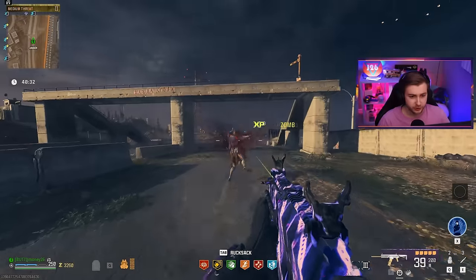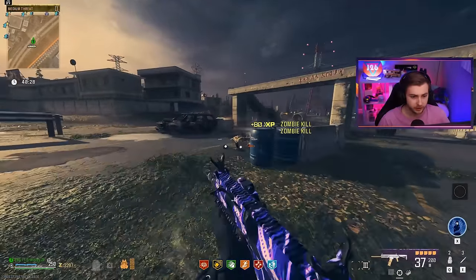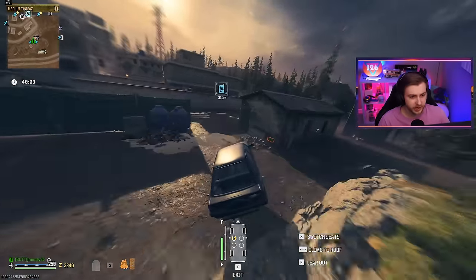Let's see how these are doing against tier two zombies now. It looks like it's one-shotting, even from back here. What about all the way down there? It's almost working like there's insta-kill. That ain't bad. Let's go try a tier two Outlast and see if we can handle that.